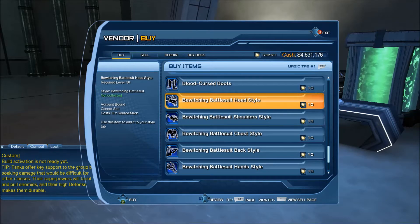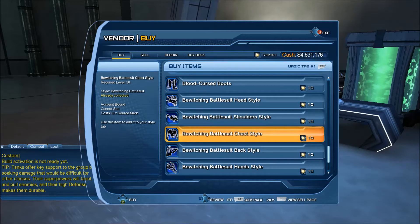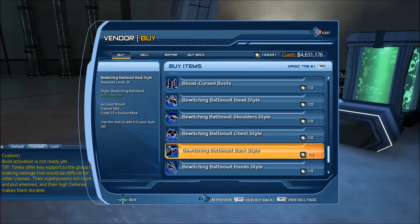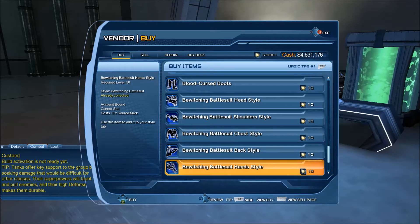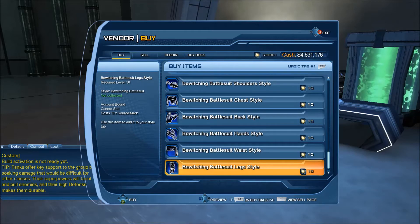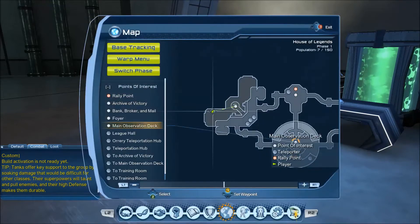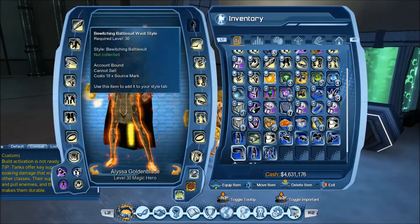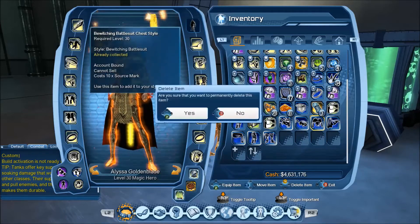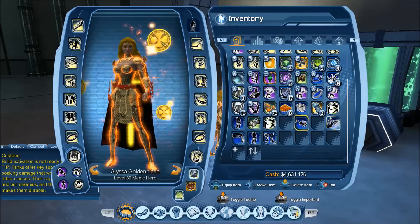I'm pretty sure I've already unlocked some of these styles already. Let's see if we've got the head, shoulders — oh, I already had the chest. Okay, I already have the hands. Note that these are account bound, so you could buy it on your higher-tier character and pass it off to a starting character, so you could look really good at the beginning of the game.